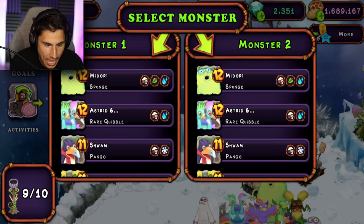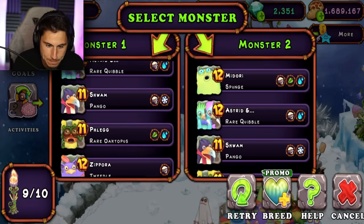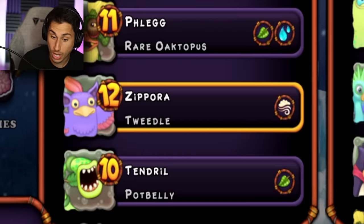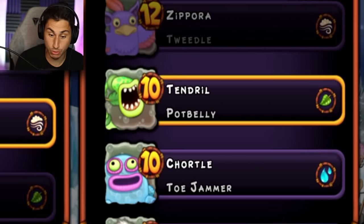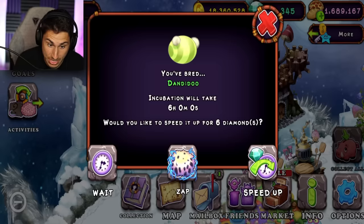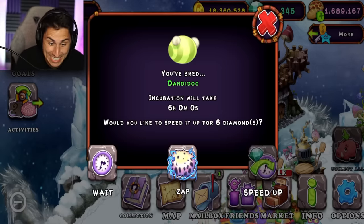Let's go back to the breeding area. I need one Tweedle and one Potbelly. My Tweedle is named Zipporah and my Potbelly is named Tendril. We're going to breed them, speed up the simulation — and I got a Dandy Dew! First try, I got a Dandy Dew!